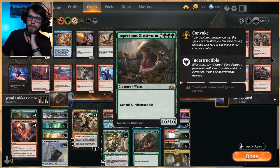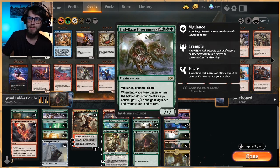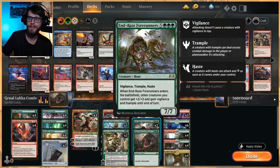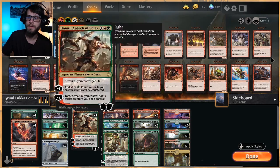Of course we do have our finishers. Impervious Great Worm is a 16/16 Indestructible with Convoke — very, very strong. Worth noting, it does not have Trample, so we do have to find a way to get that damage through. End Race Forerunners gives Trample and +2/+2 and Vigilance to everything on the field the turn it comes out, and it itself also has Vigilance, Trample, and Haste — very strong. Then Maw of Flames is a 7/7 Flyer; whenever it attacks, it deals four damage to any target, and then three damage to up to two other targets.